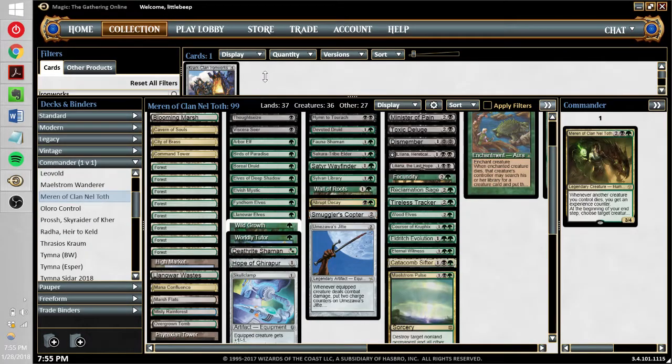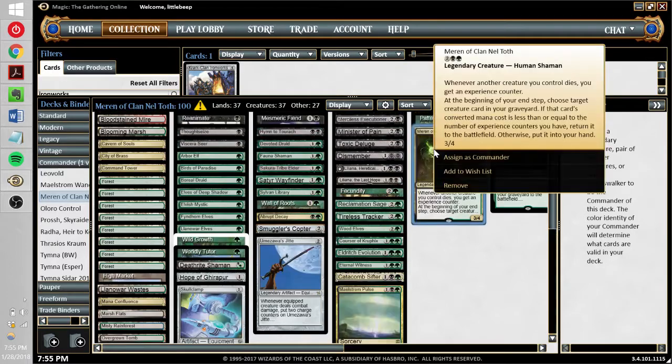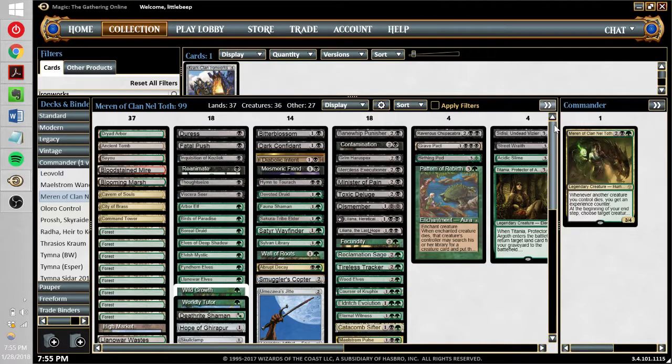Maren is a green-black rock deck, so it generally plays quality mana creatures, discard spells, removal, and other things you'd expect from any good 1v1 commander deck, but we also get some real spice enabled by Maren's ability. She lets you bring creatures back from the graveyard to your hand once per turn, or to the battlefield if you have enough experience counters, and you get experience counters whenever something dies under your control. That includes tokens, so Maren tends to get experience counters really fast if she sticks around.